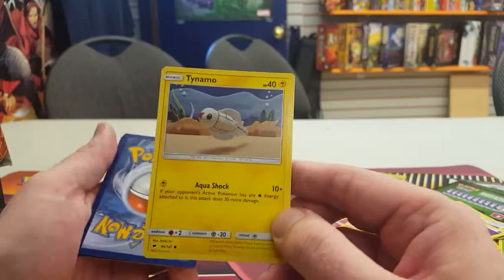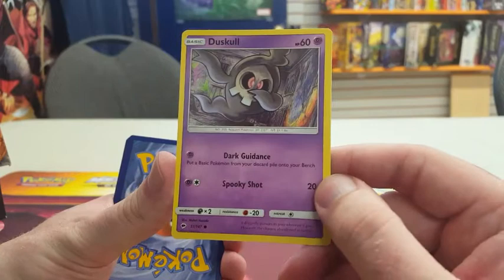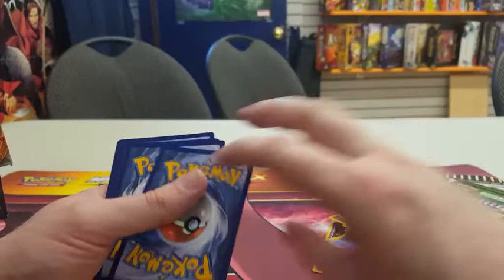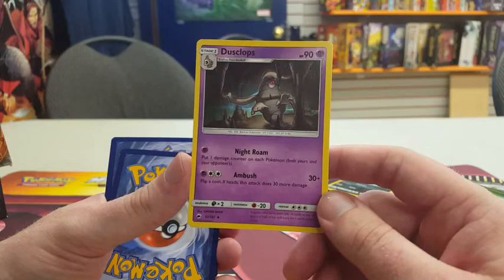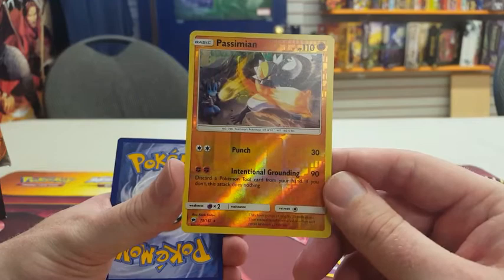Also another Inkay. Uncommons include a Porygon2 (Calculate — look at the top 6 cards of your deck and put them back in any order — and Beam for 40), another Po Town Stadium, and a Dusclops with Night Roam (put one damage counter on each Pokemon in play, both yours and your opponent's) and Ambush for 30 plus 30 more on a coin flip heads. Reverse foil is a Passimian — Punch for 30, and Intentional Grounding for 90 (discard a Pokemon Tool card from your hand; if you don't, this attack does nothing) — almost like it's throwing the tool.